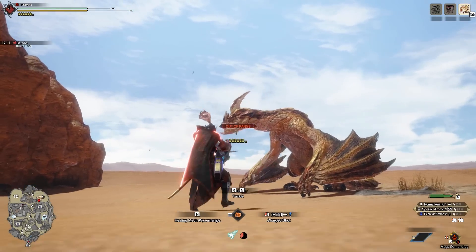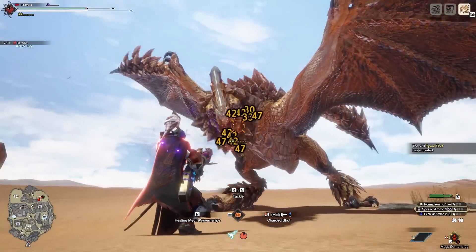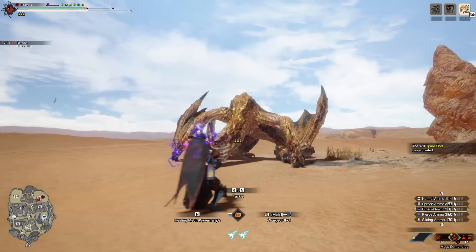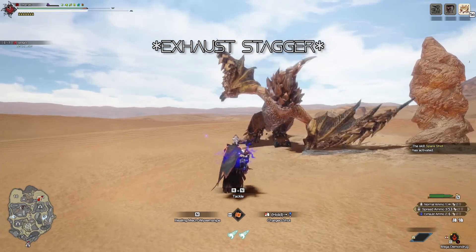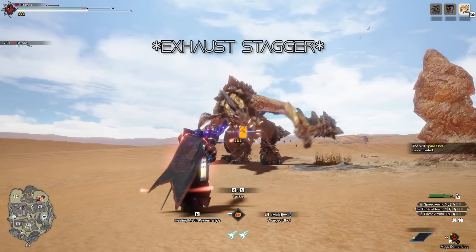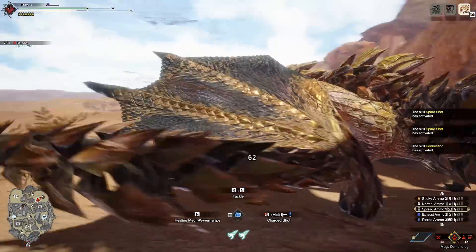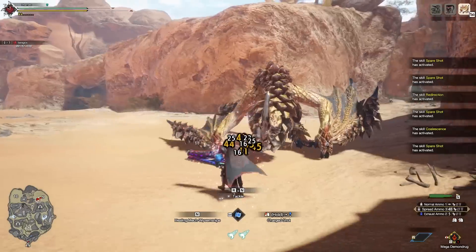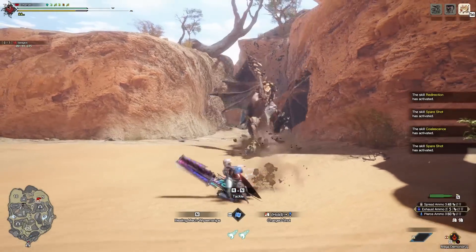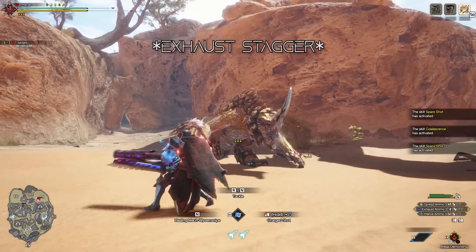Now some of you might be asking: well what is exhaust status? Is it that state where a monster is slow and drooly? Yes it is — an exhausted monster. Exhaust ammo does help get to that state faster, but it's really not efficient at doing that; it's a big waste of time to be honest. Monster stamina is a little weird. But exhaust ammo can also be reworded as stagger ammo. When you cross an exhaust threshold for a monster, it staggers. It's a small stagger and usually not really worth spending your effort on, because monsters stagger all the time from hits.